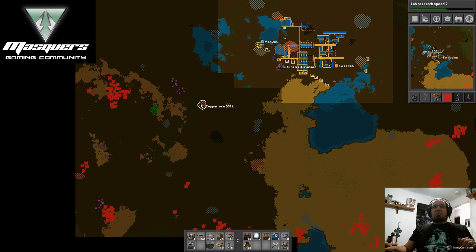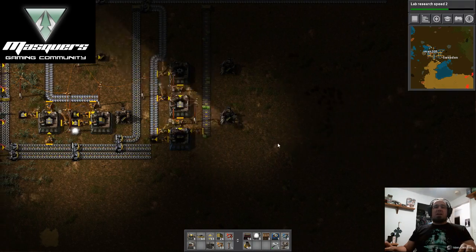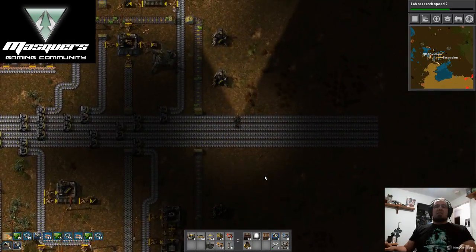When we expand out to get those other iron deposits and copper too — we're going through stone and we need to get some more miner drills on there. We just need to start upping our production.